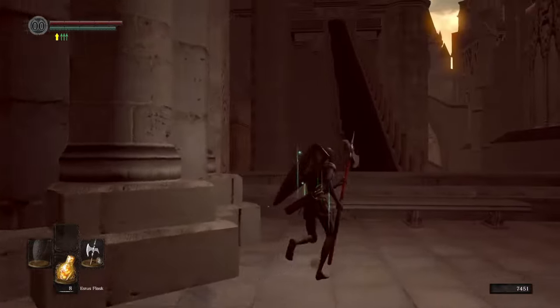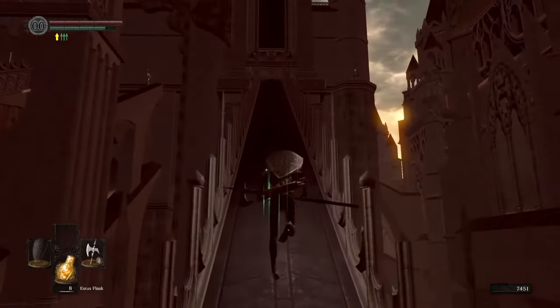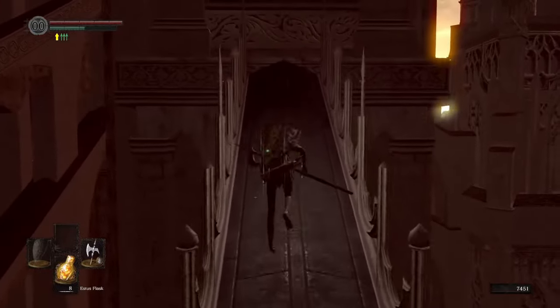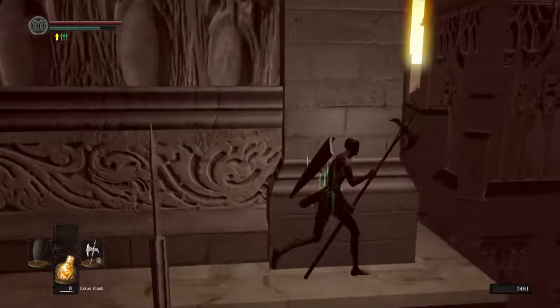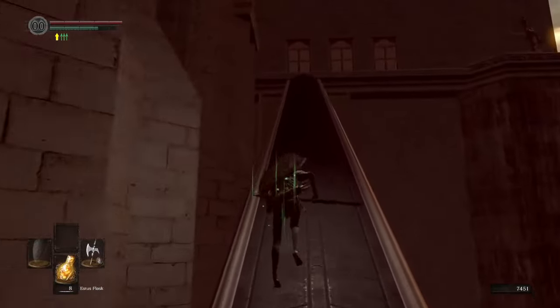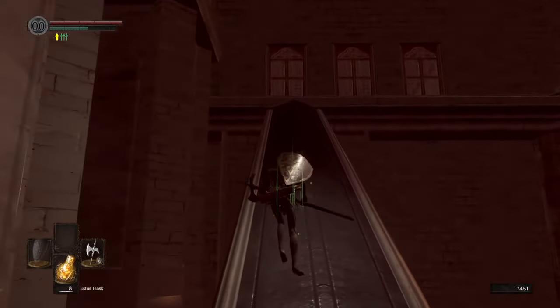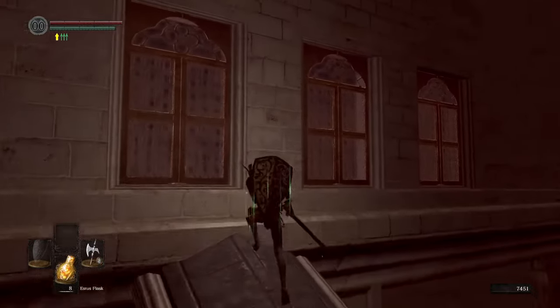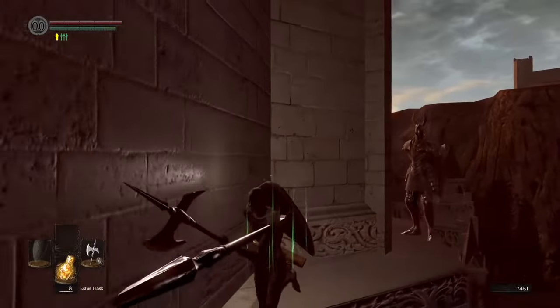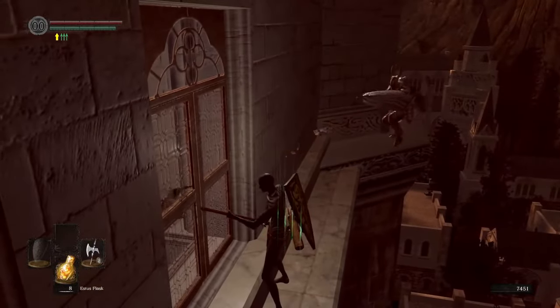Recover stamina behind this pillar. Sprint up this ramp and recover stamina again behind this pillar. Start sprinting around the rest of the pillar and up the ramp. Keep listening to the sound of the left archer. Wait near the top until the left archer fires, then sprint through the danger zone. Let the archer yeet himself off the ledge and bobs your uncle.